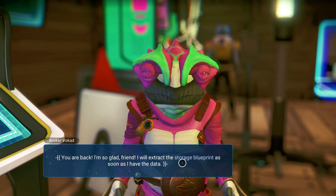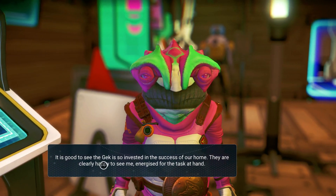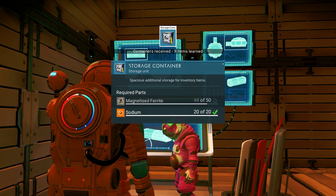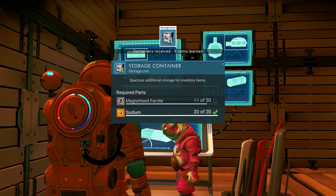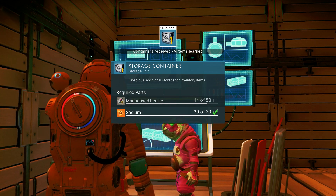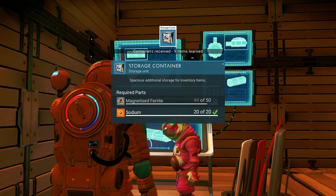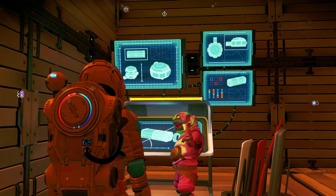You're back — I'm so glad, friend. I will extract the storage blueprint as soon as I have the data. It is good to see you get so invested in the success of my home. Give him the data — he's so happy about that. Here's the blueprint — a trivial task. Now I've been given the schematics for storage units. There are actually ten of them — he gives me nine now and another one for the full ten. You can only build one of each at your base. They only store five stacks, but they're useful in that they can access things that are far away.